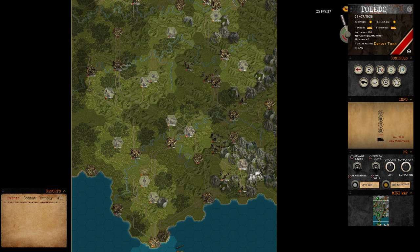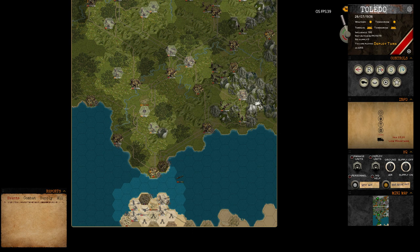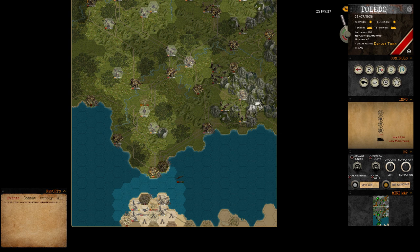What's important is that on the deploy turn, you can't move any units — you can just deploy them depending on whether they are core or set on the map as fixed. Here you have a controls part that only works when a unit is selected. The info panel we'll cover once we start playing, and the HQ panel is pretty important because you open different menus from there.